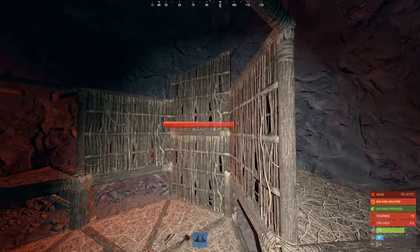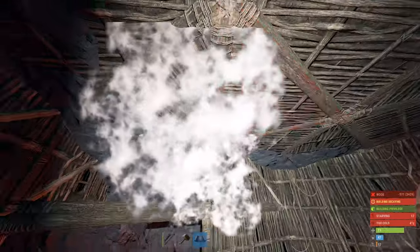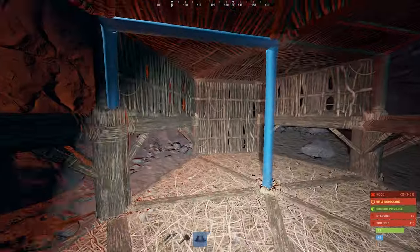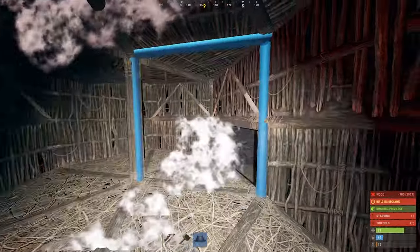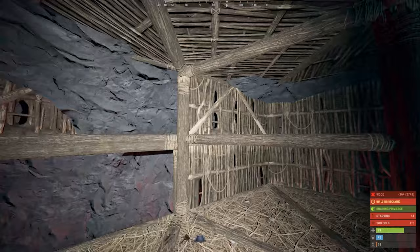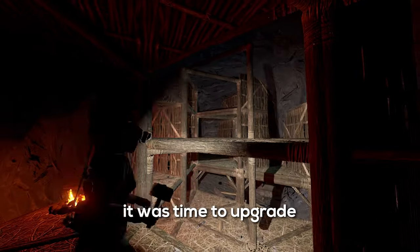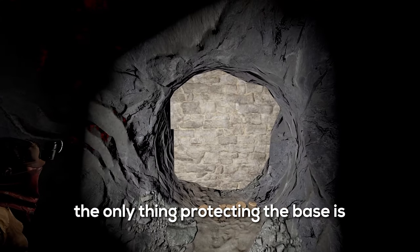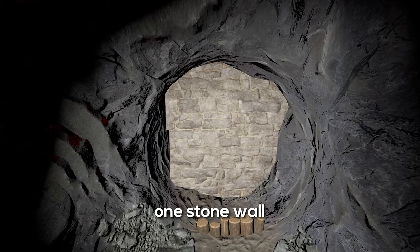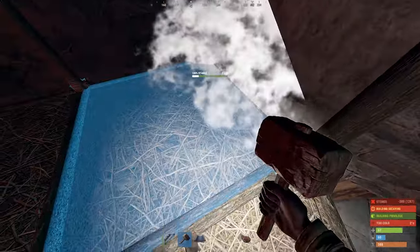I'm going to build a second floor right here. Okay, that's pretty much the second floor done. Now I'm going to build the frame for the storage room. The frame of the base is now done — this is not even close to being unraidable yet. Now it was time to upgrade the entire frame into stone, because right now the only thing protecting the base is one stone wall and a wooden door. Let's start upgrading all of this.